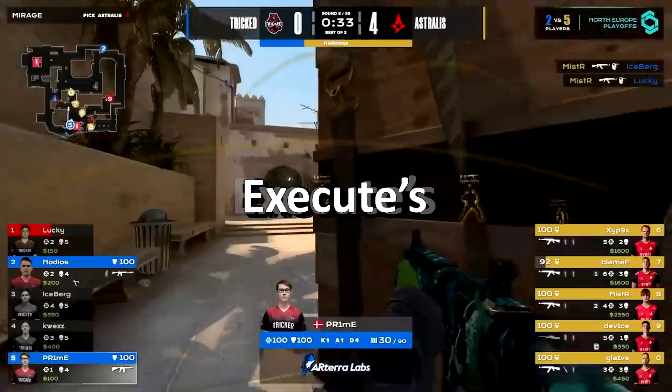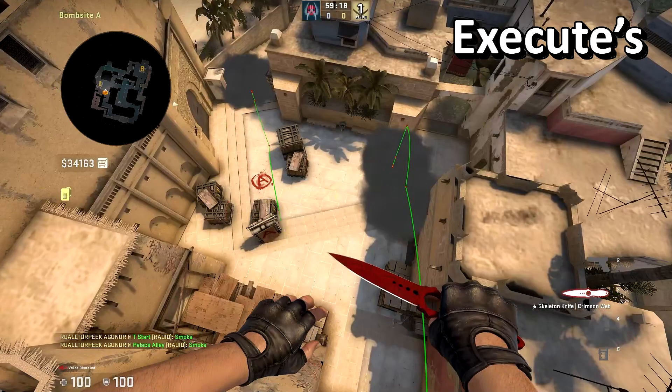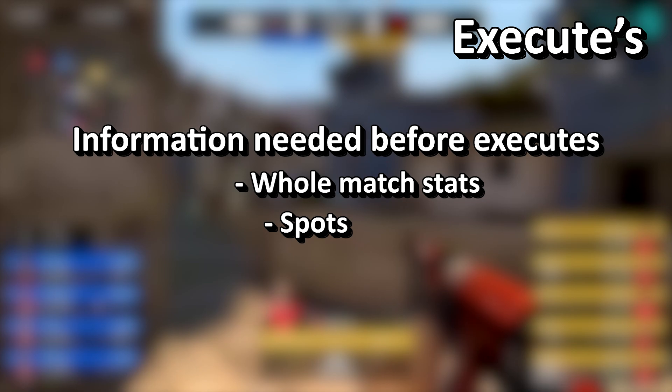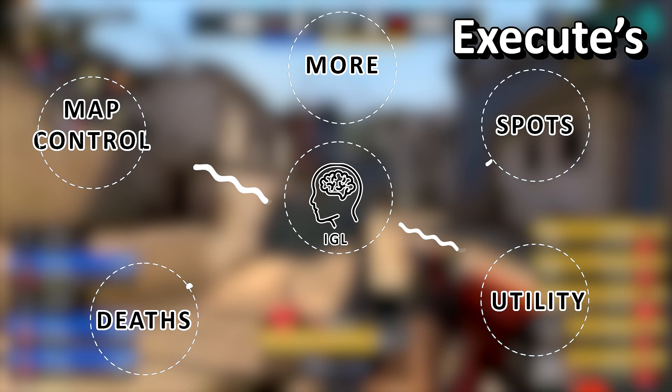Executes are the fun part — this is when all the effort you put into setting up your team and reading the enemy team pays off. An execute is where you will take a site. This can be a normal execute with some smokes and flashes just to get your team out, or you can make higher level executes like fakes or splitting a site. Executes rely heavily on all the information you have gathered from the enemy team throughout the match — spots they play from, utility they throw — and from the round: who has died, where you've gotten control, and more. All of this data works out, or doesn't, in about 10 seconds. It's one of the greatest parts of being an IGL.